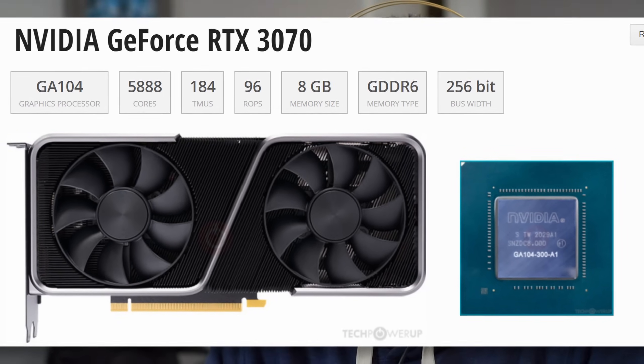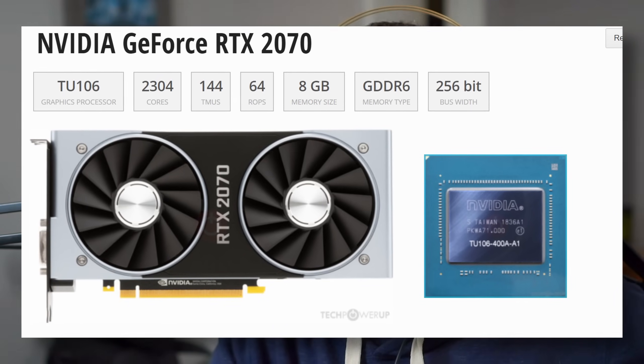It feels really bad when you see the launch of a card like the 3000 series from Nvidia and it has the same VRAM as the past two generations. It makes you think the card is going to be faster and it's going to need more VRAM in the future. We were all thinking it but not everybody was saying it at launch — that VRAM is going to be the limiting factor in the long run.